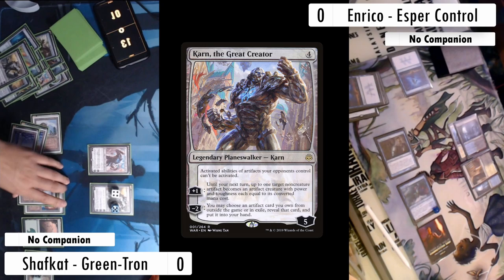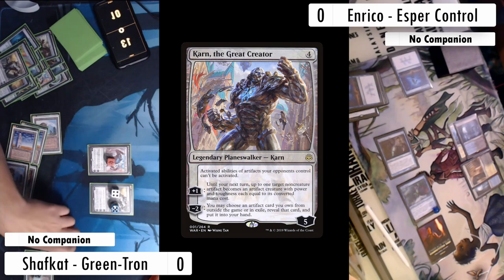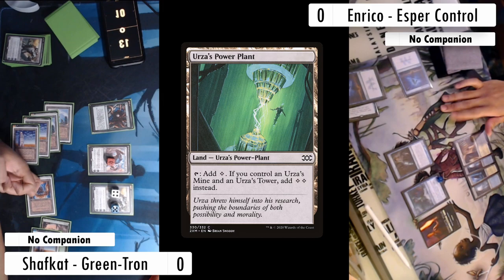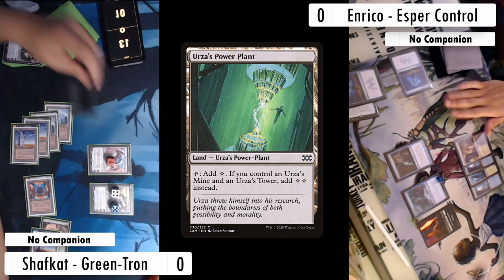With the remaining mana I cast Karn the Great Creator from Ancient Stirrings, uptick it, then use the green to cast another Ancient Stirrings finding a Power Plant — insurance against future Tideshapers. Enrico goes deep into the think tank, decides it's not favorable to swing at the Karns, and goes for my life total. Okay — I'm not going to show this because it gets really cringe here. I literally throw this game away: I start drawing cards even though I tutored in Snaring Bridge, and don't downtick Karn. Enrico wins. I absolutely threw this — let's just go right into sideboards.